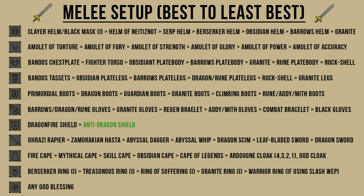Moving on to the melee setup — I've listed the best gear that maximizes your stab bonus, strength bonus, as well as defense bonuses. An anti-dragonfire shield is very important here because you will be constantly hit by dragonfire attacks. Wearing it will lower the damage to about 2 to 5, but if you also wear the anti-dragonfire shield while drinking an anti-fire potion, the dragonfire breath will not hit you at all.